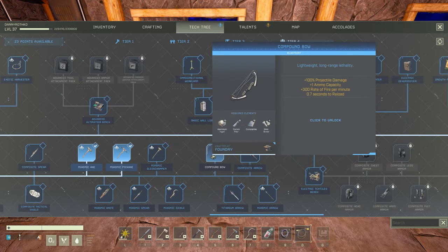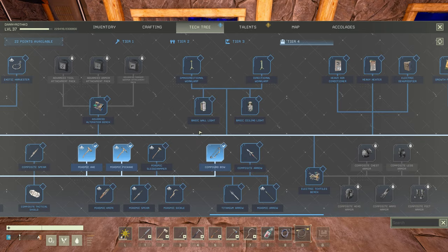I'm also going to unlock the compound bow. I think that's definitely going to be an objective for us today as well — let's get ourselves upgraded to the compound bow. That's going to make a huge upgrade to our offense as well.